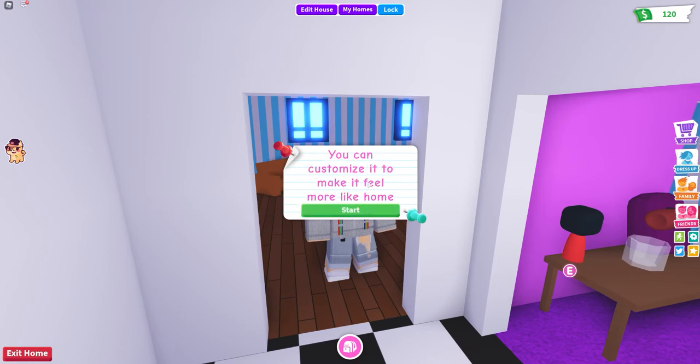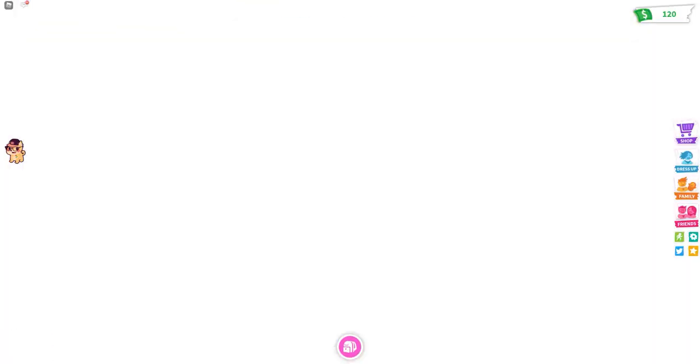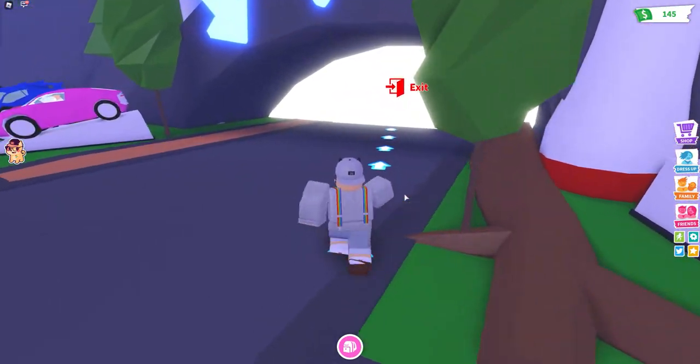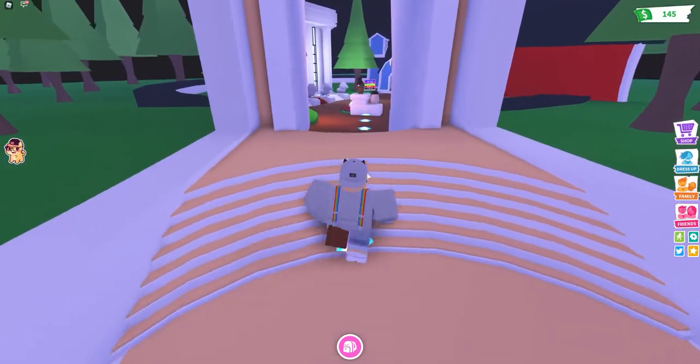Okay, you can customize your house and make it feel more like home. I guess let's leave. 'Ready to adopt a fluffy puppy or cuddly kitten?' Yes of course! I don't know if I want a puppy or a kitten. Welcome to the nursery - this is where you adopt pets in a family.